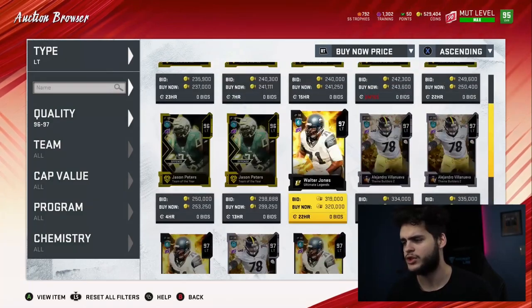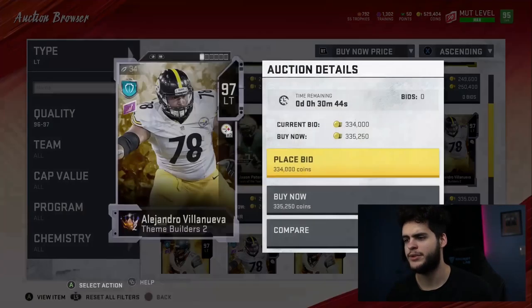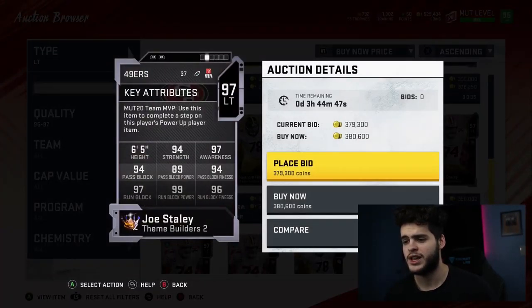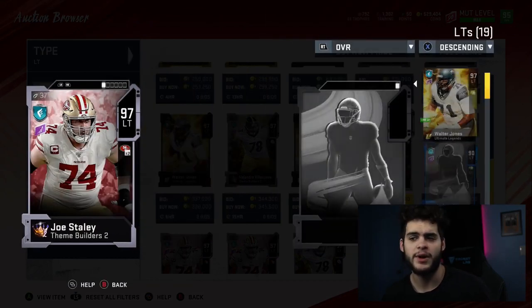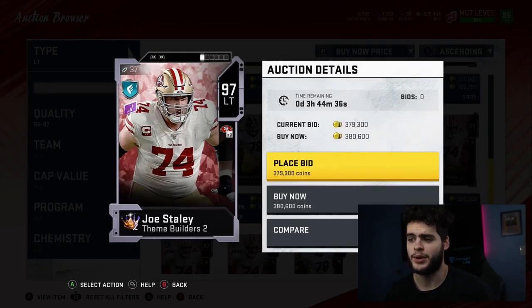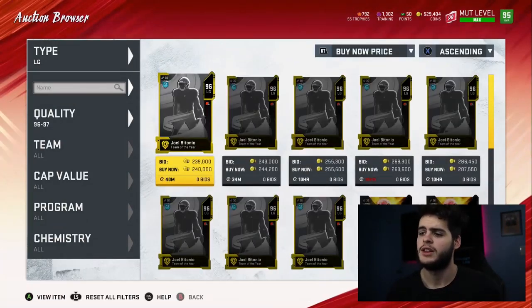Left tackle — guys, get Walter Jones. Super cheap. Call it a year. I promise you won't regret it. None of these other guys stack up to Walter Jones the way he does. Walter Jones is insane. Joe Staley isn't too far behind, but I still wouldn't recommend him over Walter Jones. The run blocking is a decent amount better on Staley, but he gets blown away in pass blocking, and that's very important at left tackle especially with the pass rushing abilities in late Madden.